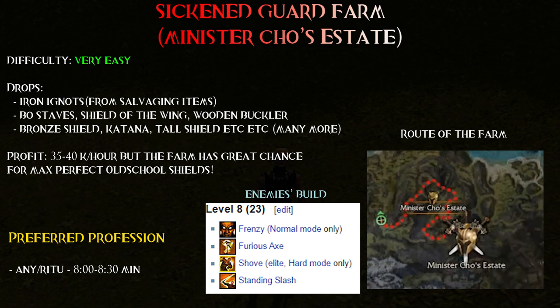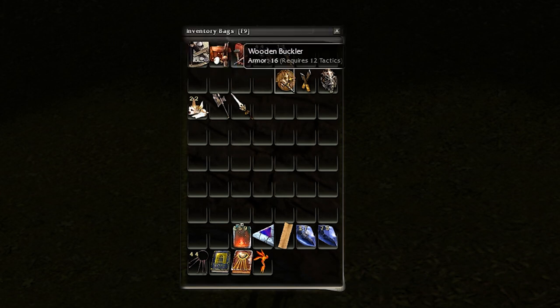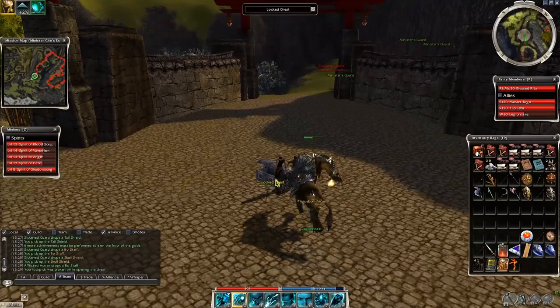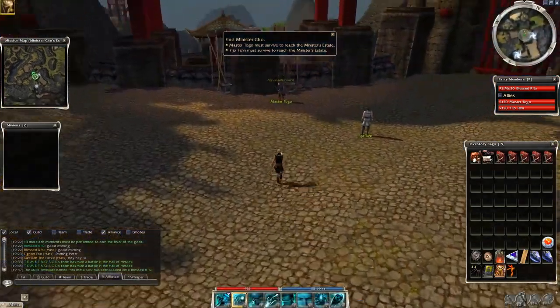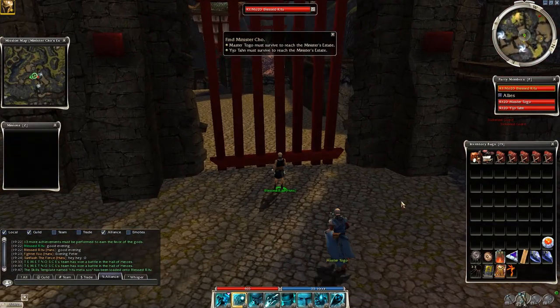Don't worry - all foes are warriors, second guards to be exact, and their build is some lame warrior build so they won't cause too many problems. Not only unidentified old school weapons but tons of iron ingots from salvaging the items. So if you are looking for some iron to craft and a cheap farm at the same time, this place is your dream farm. Also locked chests in this area so don't forget lockpicks. Once you have this build, hit Enter Mission. I like to use the Legionary Summoning Stone but it's optional - spirits will do a great job.